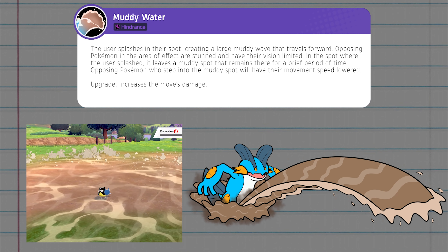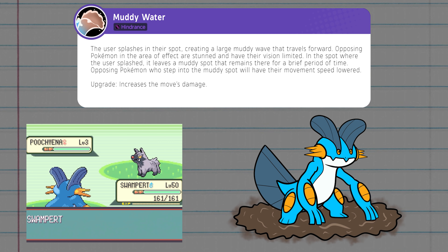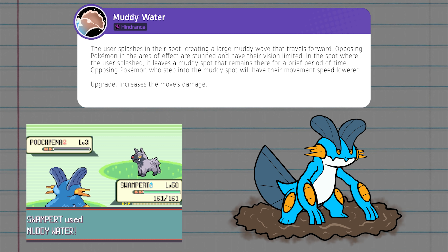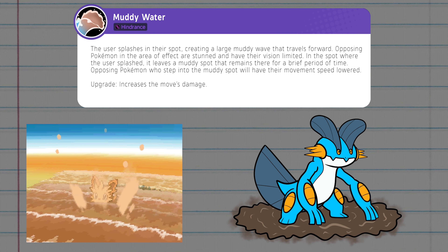Muddy Water will also have an after effect when upgraded. When it's used, a muddy spot is created in the location where the user splashed to create the wave. These mud spots remain for a little bit before they evaporate, and any opponent who steps in this mud puddle will have their movement speed lowered for a bit.